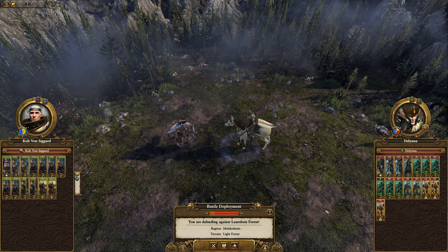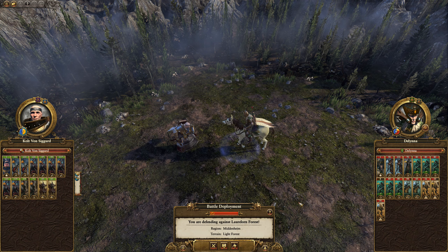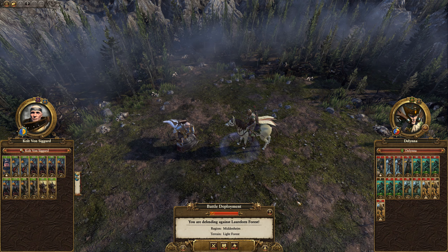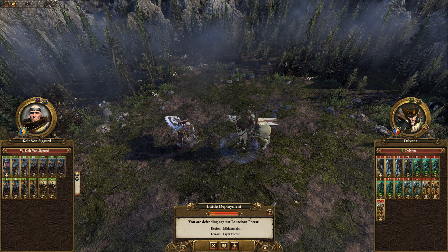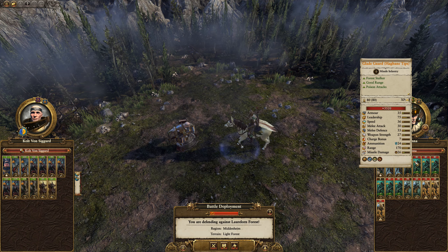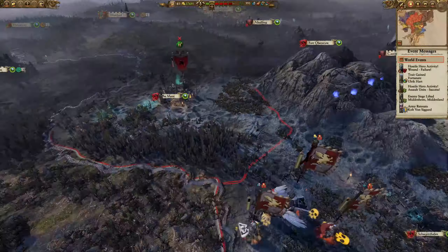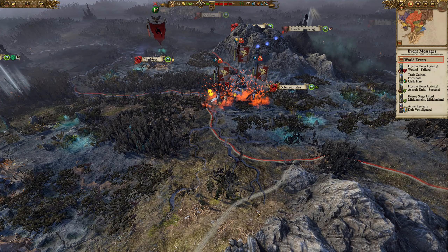Laurel and Forrest have broken off their siege of Middenheim and come and attacked Colt's army here — it was on the way up to relieve the siege. They've got much better units than I have, so I'm just going to decline this attack and hopefully we'll get out of range.